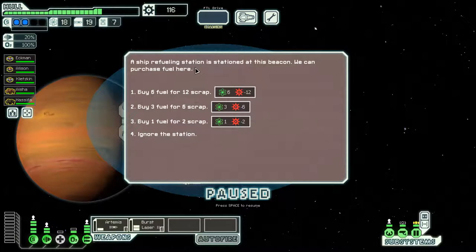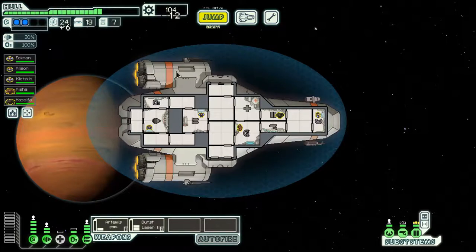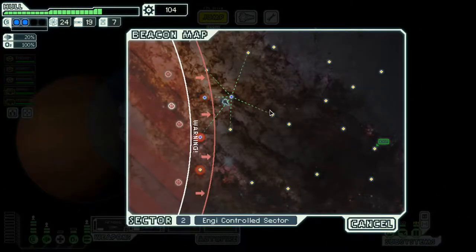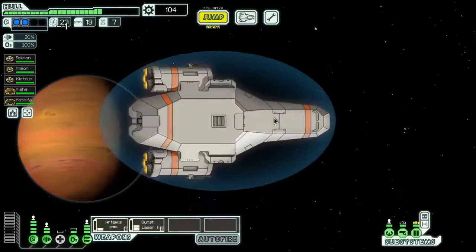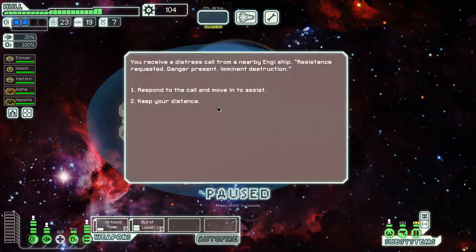A ship refueling station is at this beacon so we purchase fuel. Fuel is always important - every jump subtracts one fuel point from storage, and if we go down to zero we're done.